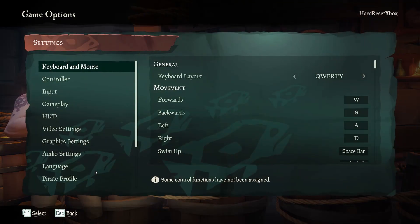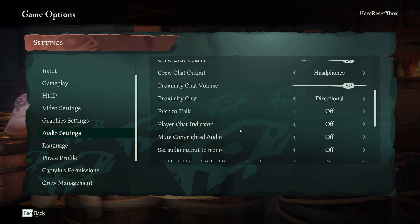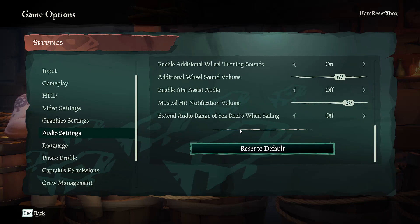First go to settings, then go down to audio settings, scroll to musical hit notification volume and now you can adjust it.